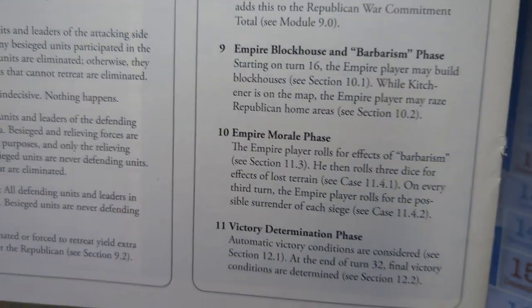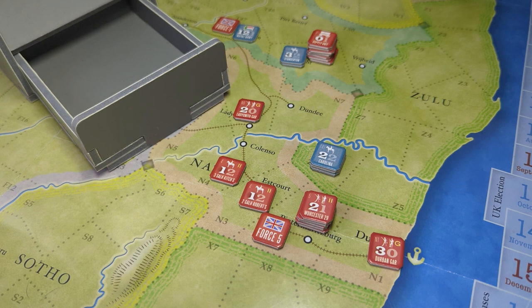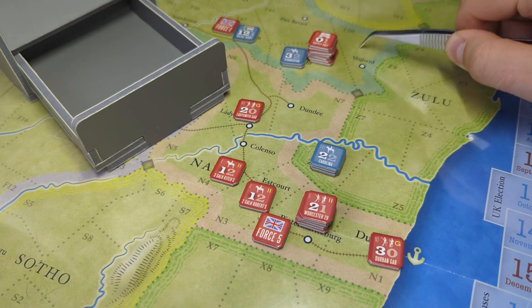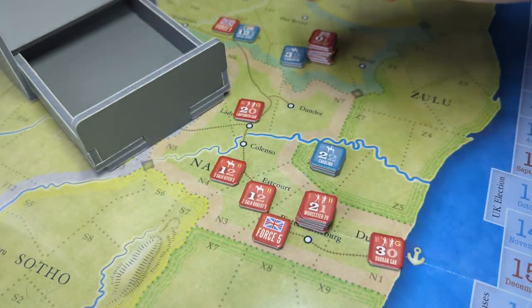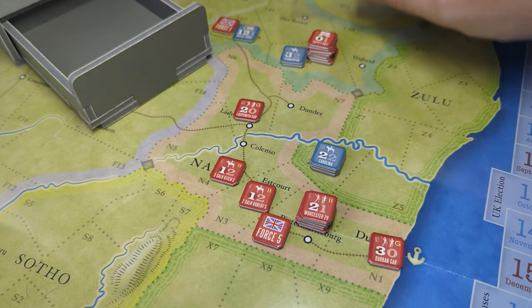These last two phases are what gives the game a lot of its flavor. After you've done all your movement and combat, you see how the war is going for your side. If you're the Republicans — the term used for the Boers in the Transvaal and the Orange Free State, this purple-colored area underneath the dice tower — they're known as the Boer republics. They have what's called a war commitment total, tracked on a separate sheet, and you spend war commitment points every time you fight, whether attacking or defending. You gain war commitment back based on the number of areas still in Boer control.